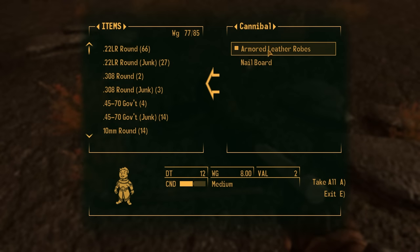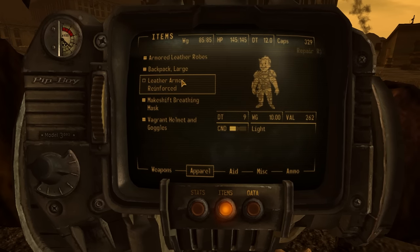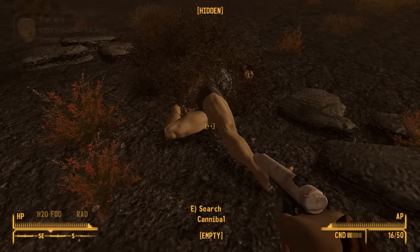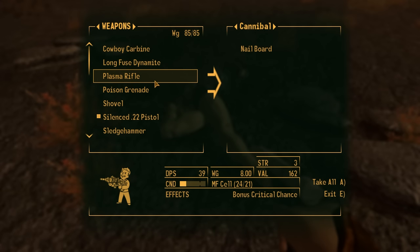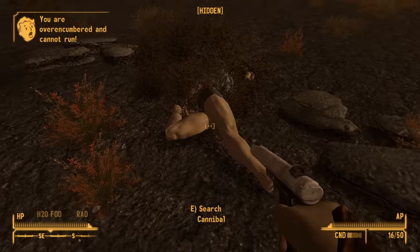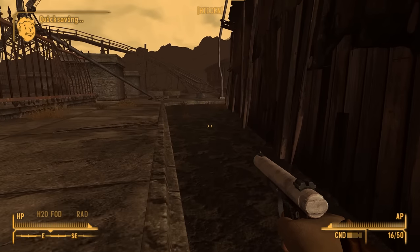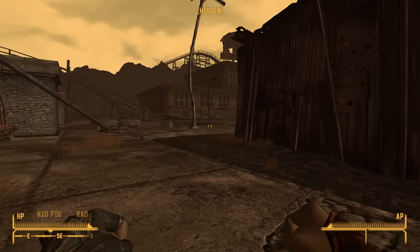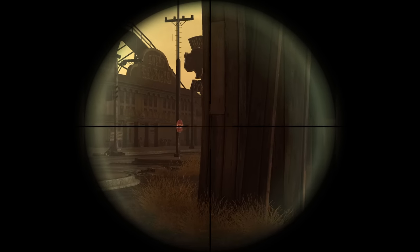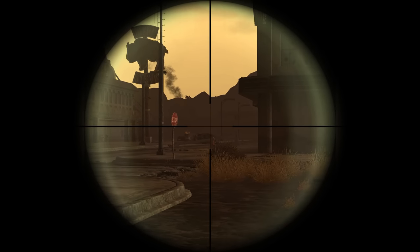Need a scope for this thing. Armored - ooh, this is much better than mine. I'll take that - 12 DT instead of 9, that's way better. I'm going to put my leather armor on this guy. Nail board - you can hold the sledgehammer for now too. There we go, and I got some more carry weight. I kind of want to go around the side here. I don't have any ammo for this, but I can at least use it as a scope - as binoculars, you know. I don't think I see anybody else. Pretty sure we killed everyone that was on the outside.